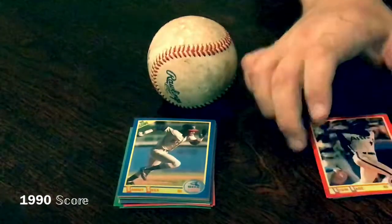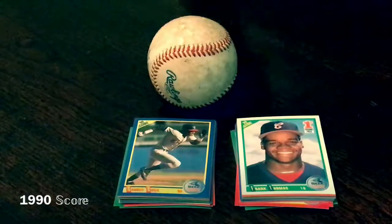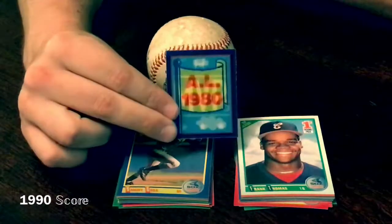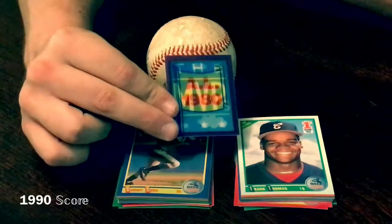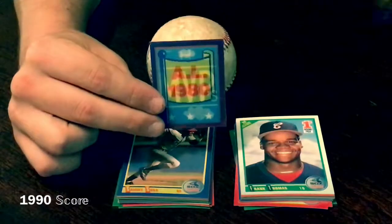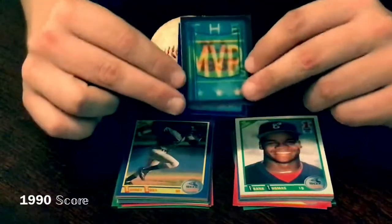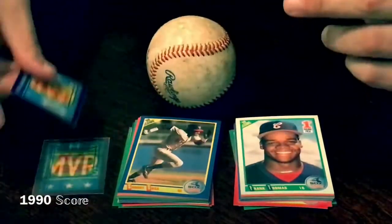Let me show you these little hologram type cards that come with them as well. You guys remember this — I don't know that that's going to show up at all on the camera. American League 1980 MVP was George Brett, and then this one is 1937 National League MVP, Joe Medwick. Little hologram cards that come with the packs.